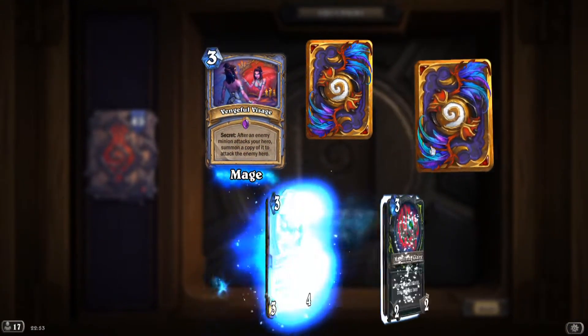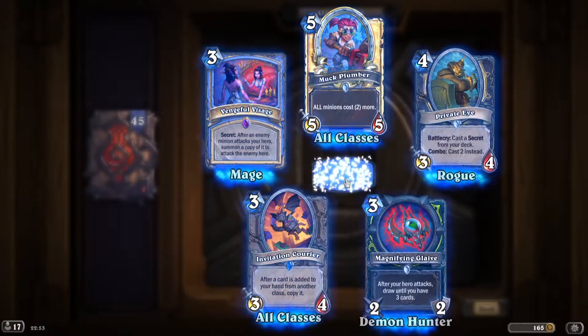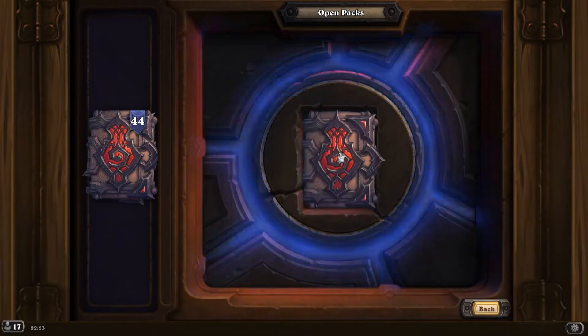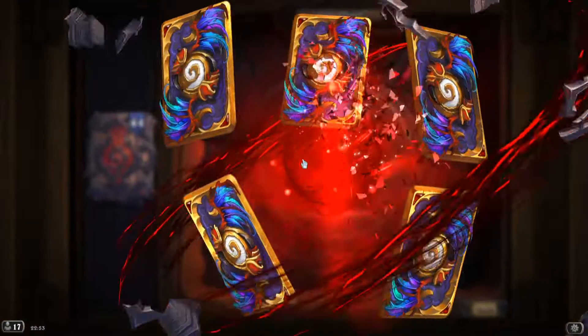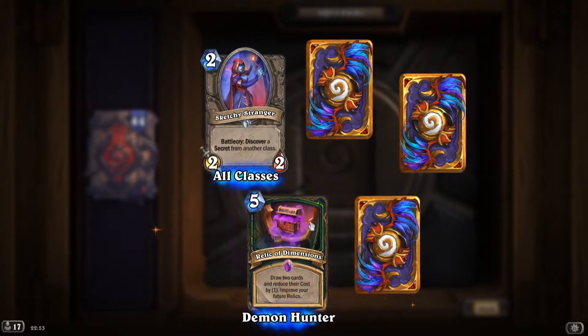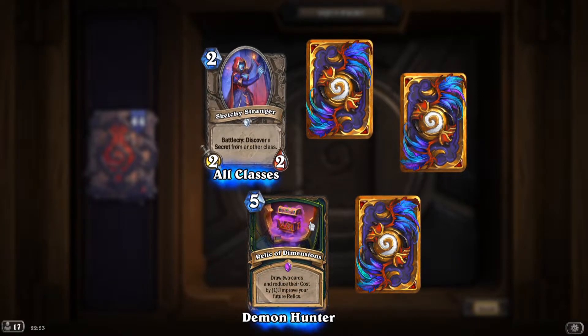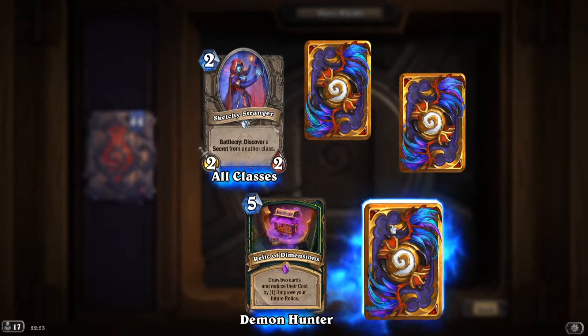'Vengeful Vizage' again. 'Relic of Dimensions': draw two cards and reduce their cost by one, improve your future relics.